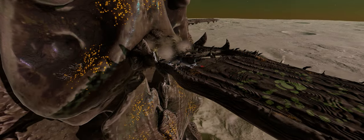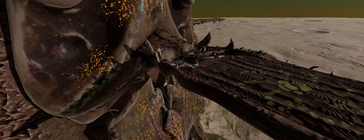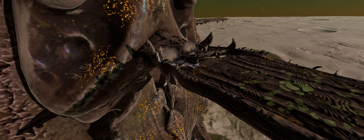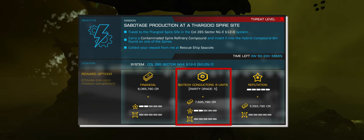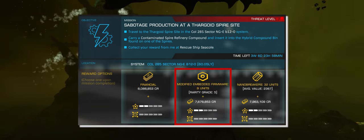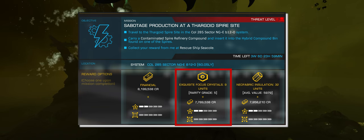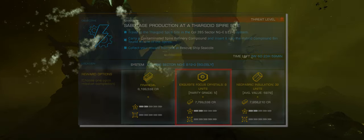Whilst the first half of this mission double act rewards a corrupted pineapple, the second half — that requires the aforementioned deviled fruit — rewards between 6–10 biotech conductors, modified embedded firmware, or exquisite focus crystals. Worth noting if you're in the market for those mats, or could at least use them to trade at a material trader.